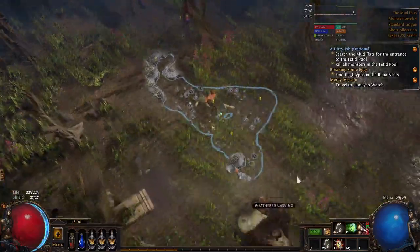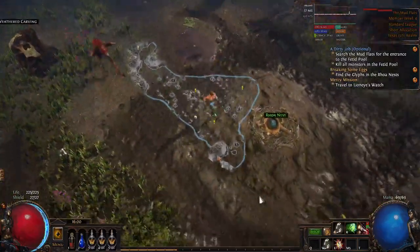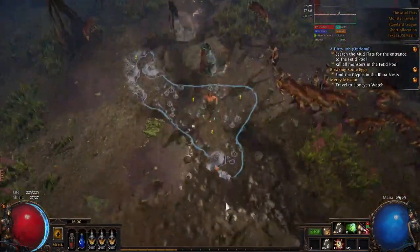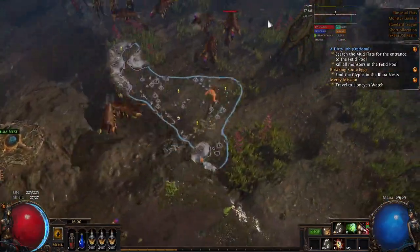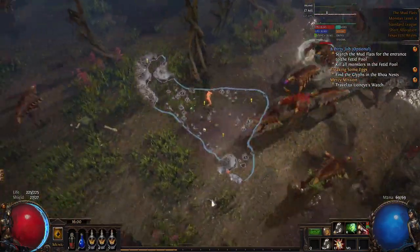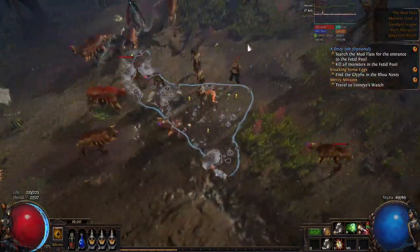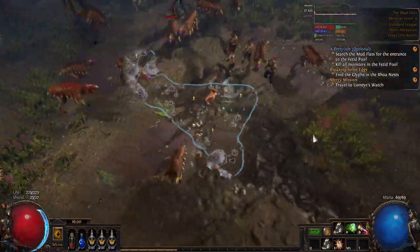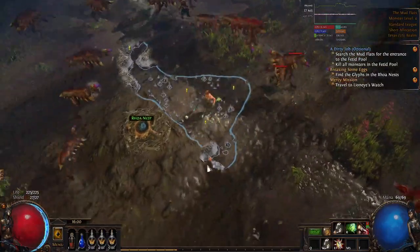That should be all of the mudflats layouts. Obviously there's a lot going on here, but once you learn how to identify these nest patterns it makes navigating mudflats much simpler and more reliable — and this is important because anytime you speed run you're going to do mudflats a lot. Thank you for watching and hopefully this is helpful.